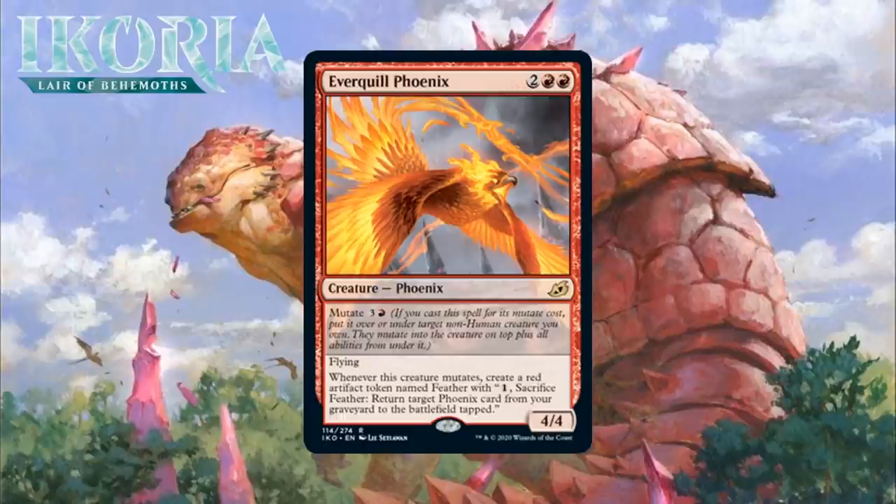Next, it's Everquill Phoenix, which for 2 generic and 2 red is a rare Phoenix. It's a 4/4, it has Mutate for 3 generic and a red, it has flying, and whenever it mutates, you create a red artifact token named Feather — pay 1 mana, sacrifice Feather, return target Phoenix card from your graveyard to the battlefield tapped. A 4-mana 4/4 with flying on its own is usually a B — that's your fail case here. The upside is that you can mutate it and get your Phoenix back most of the time, in addition to changing a creature on the board into a 4/4 flyer or giving a big creature flying. Worth noting that the effect is actually tribal, but Everquill Phoenix is the only Phoenix in the set. This is a bomb. I'm giving it an A-minus.